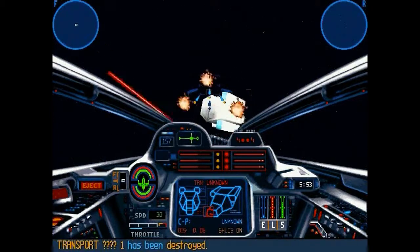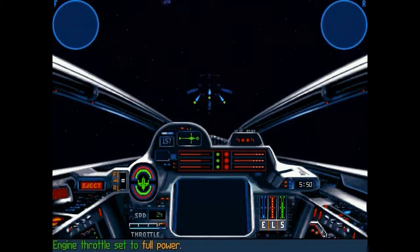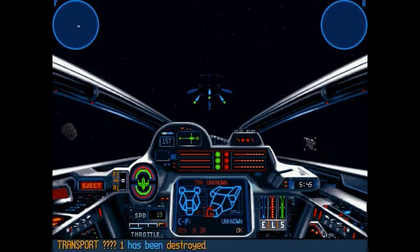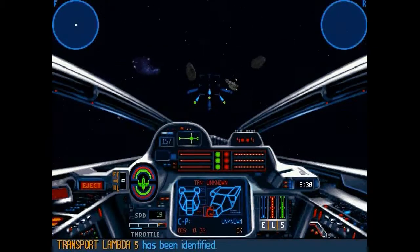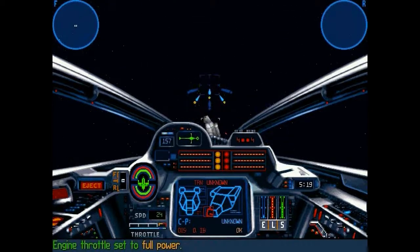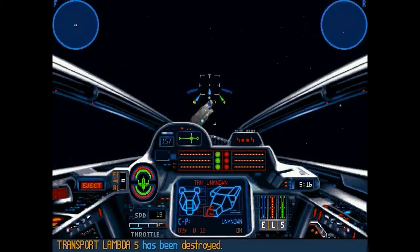The other thing I'd advise is to keep recharging and balancing out your shields. In the beginning it's a lot harder because they're all firing at you at once, but once they start going away it gets easier. I told my wingman to ignore the target I need to disable because I didn't want him to accidentally destroy it and fail the mission.